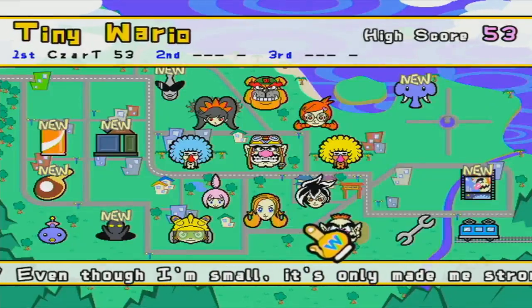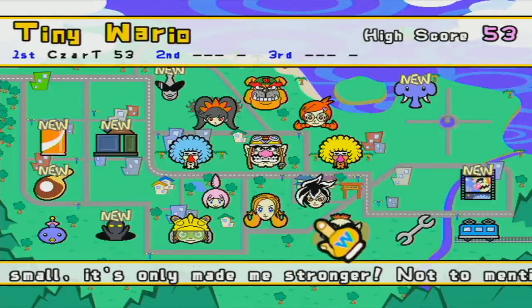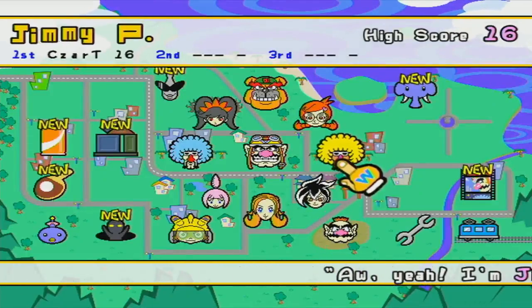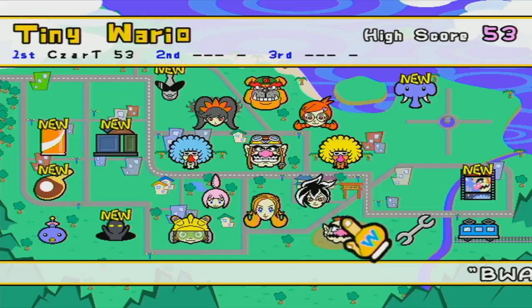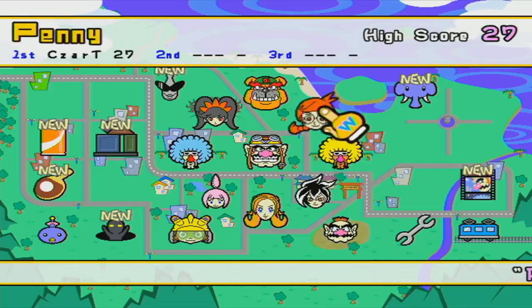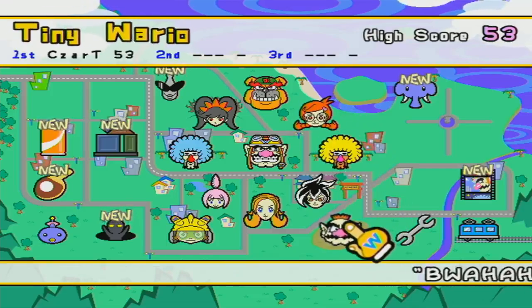Hey people, Zarthwomp here, and welcome to episode 10 of WarioWare Smooth Moves. Last time, we helped Jimmy P take over a nightclub with his army of dogs. And then, we danced in order to help Wario eat strawberries after he rode Penny's Mini Motorcycle of Evil and became an army of mini-clone Warios.